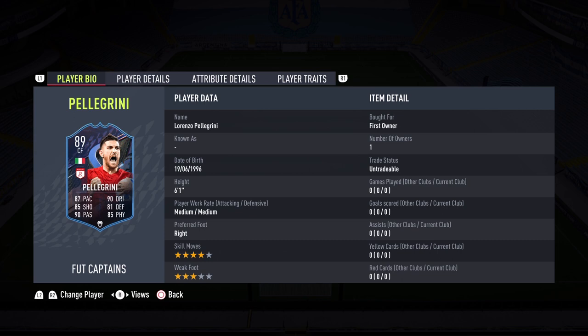Welcome back to the channel! Today we pulled Lorenzo Pellegrini from a 25 untradeable pack. This is a special FIFA 22 FUT Captains player review. He is looking like an insane midfielder, CAM, and even striker — he can play everywhere on the pitch. And I just noticed he is Club 80, which makes him a wonderful versatile player. We're going to be playing him at CAM today.